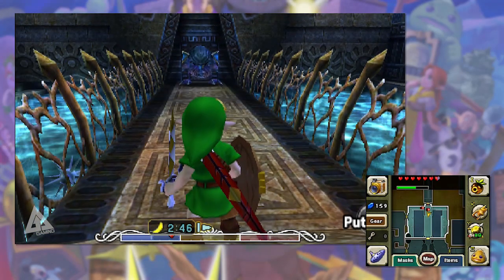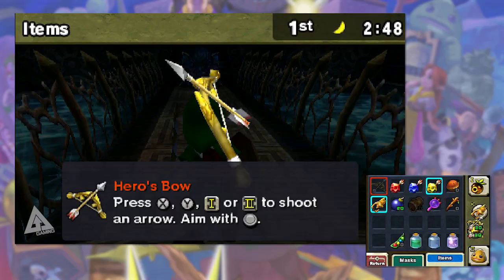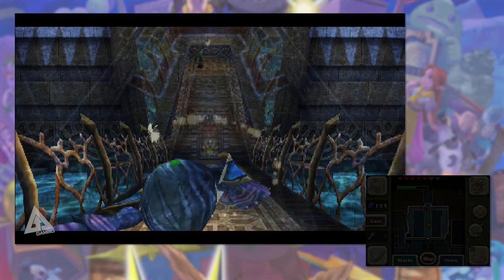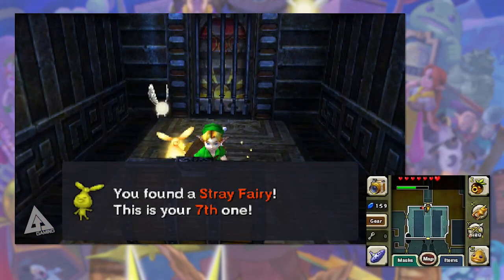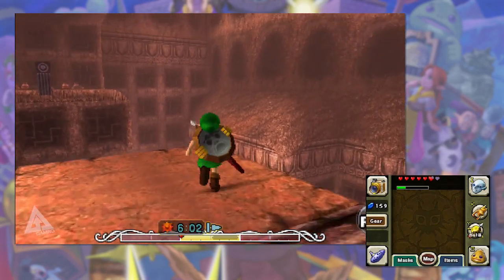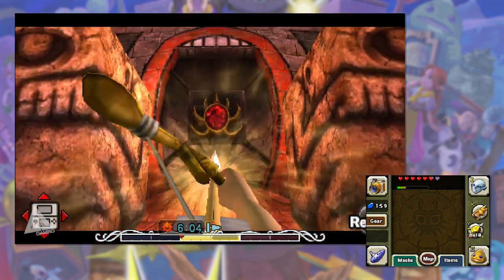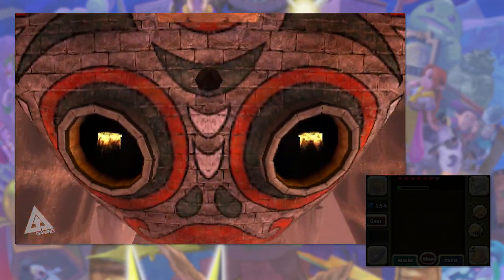Once you've fought the mini-boss and got the light arrows, you'll come out to the room with the bridge and water, but now you're actually on the bridge. Kill the Garo in front of you and a chest will spawn behind you — open that and that is your seventh fairy. That's all we can do right now. Play the Song of Soaring or walk outside, then use your light arrows to shoot the scarab that flips the temple upside down, and now we can begin phase two.